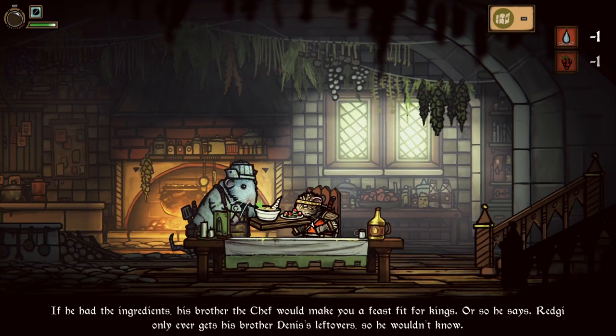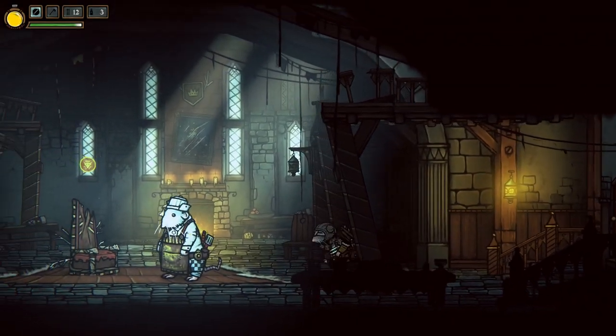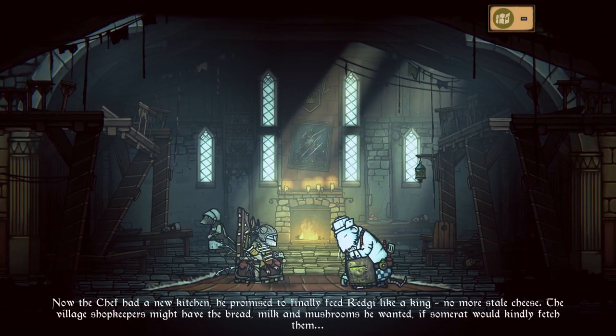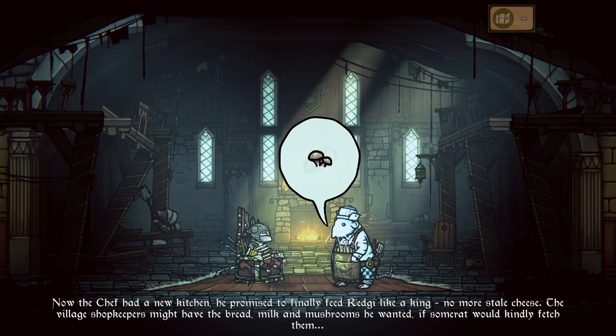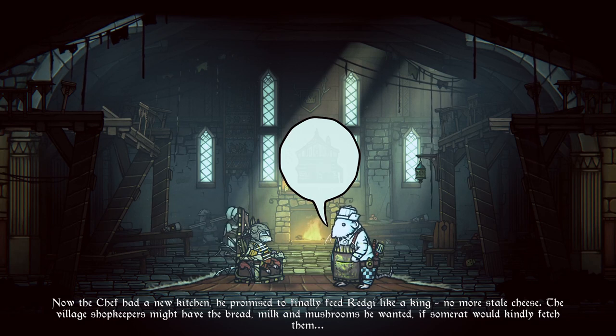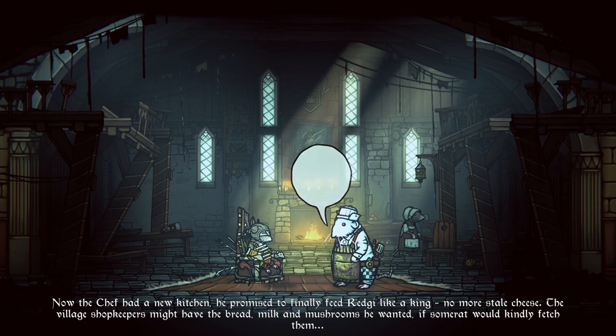If he had the ingredients, his brother the chef would make you a feast fit for kings. Now the chef had a new kitchen. He promised to finally feed Reggie like a king — no more stale cheese. The village shopkeepers might have the bread, milk, and mushrooms he wanted, if some rat would kindly fetch them.